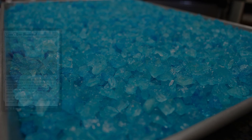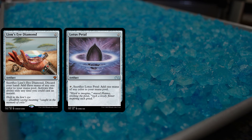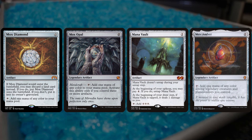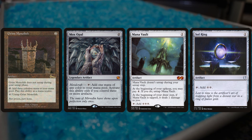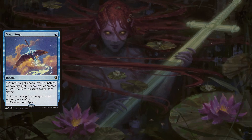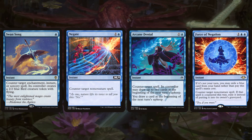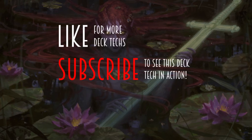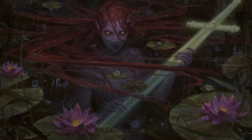As promised, this deck has a fix for your mana rock addiction — we've got Lion's Eye Diamond, Lotus Petal, Mana Crypt, Mox Amber, Mox Diamond, Mox Opal, Mana Vault, Sol Ring, and Grim Monolith. We also have lots of baubles, trinkets, and spell bombs as cheap artifacts to churn through the deck. Rounding out the shell, we've got counterspells: Swan Song, Negate, Arcane Denial, and Force of Negation. Alright guys, I hope you liked this deck tech — like, share, and subscribe, and let us know in the comments what you'd like to see next!